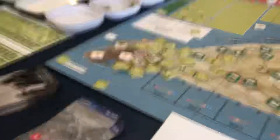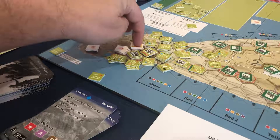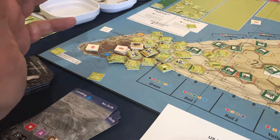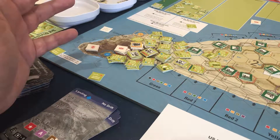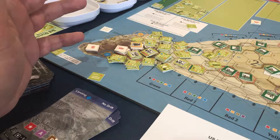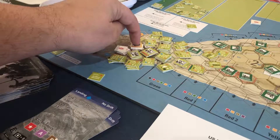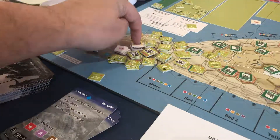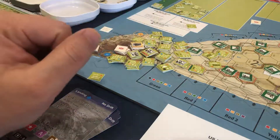I can't actually continue my barrage, and here's why — because this fortress is not revealed. We have to do a normal attack against this unit to reveal the next fortress. We actually have to eliminate the unit. So this guy here will do a normal attack against this, and this one will support. And then these two will support from range. I think that's how we're going to resolve this.